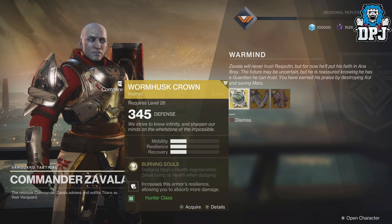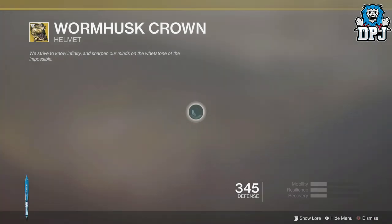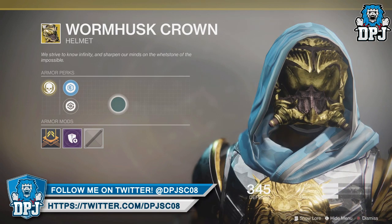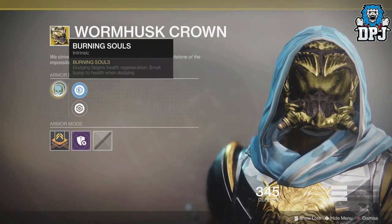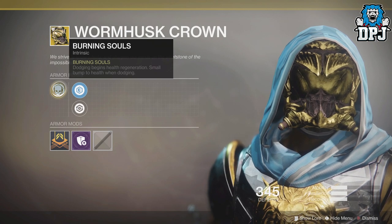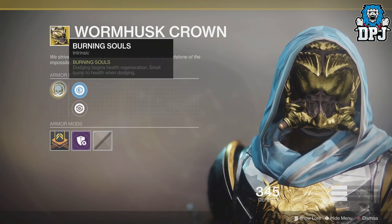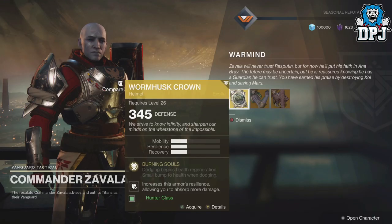Now this is revolutionary, but only us hunters will understand this. Titans have a wall to hide behind and defend themselves with. Warlocks have a rift to sit in. Hunters have nothing — literally nothing. I have asked for ages for a change or an additional add-on to one of the skill trees of the hunter subclasses that allows us to regen health when dodging. In my opinion it was one of the better-case scenarios, and I never thought it was actually going to happen. But with the addition of this exotic helmet, it has.